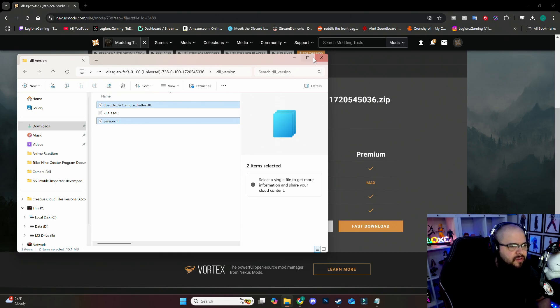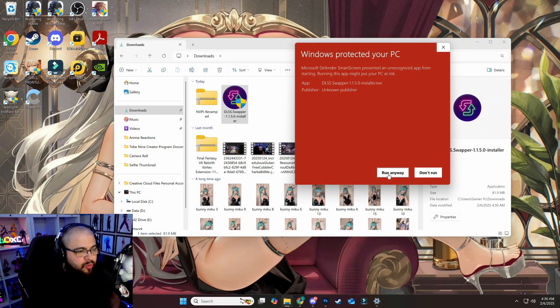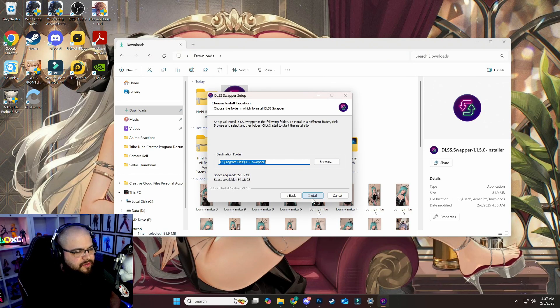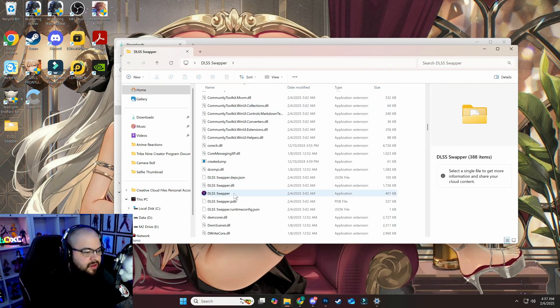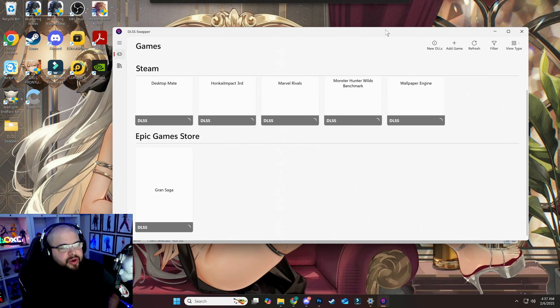Now open DLSS Swapper. Click More Info and hit Run Anyway, since it's a third-party program. Hit Install, let it install to your desktop, then hit Finish. Open the DLSS Swapper folder and scroll down to the DLSS_Swapper.exe file and launch it. It should bring up a menu showing the games installed on your PC.